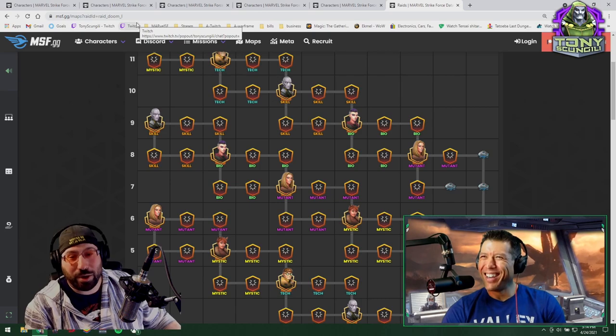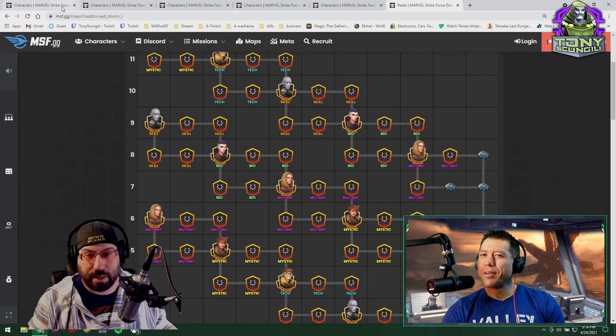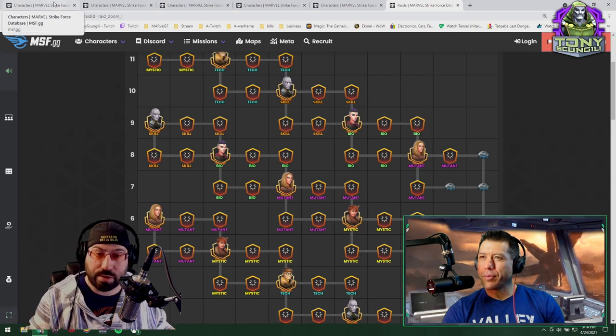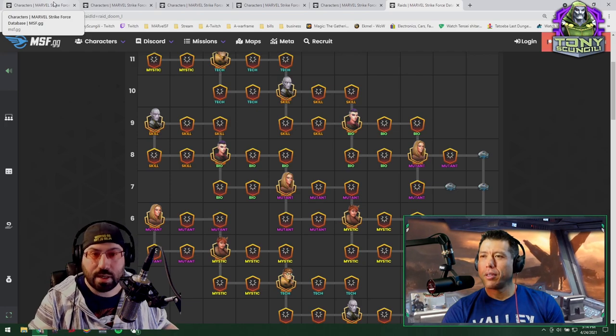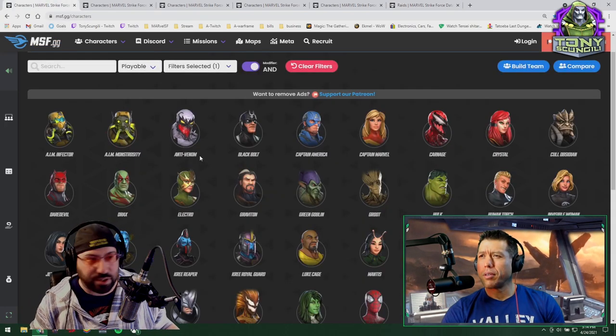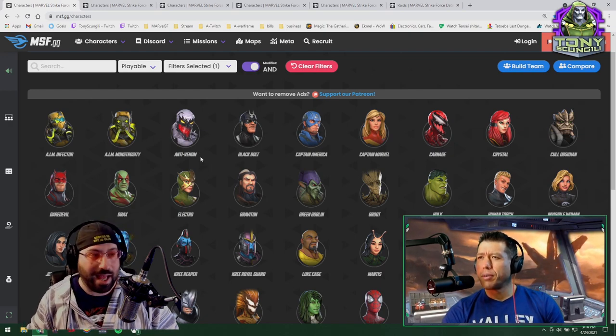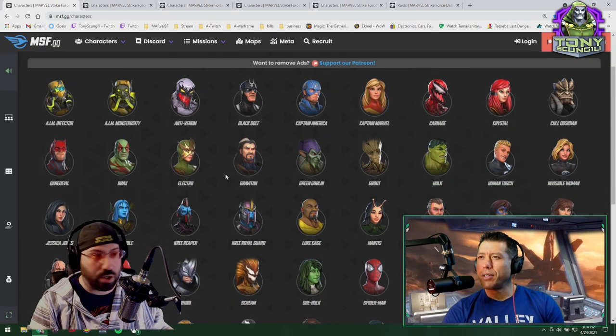On your video, which I will link somewhere, we talked about the top 10 characters that you used in Dark Dimension that you're getting value out of in the Doom raids, and maybe a little bit of other mentions. They were great. I'm not going to rehash them, but just to double up on that, I'm going to continue that thought process.